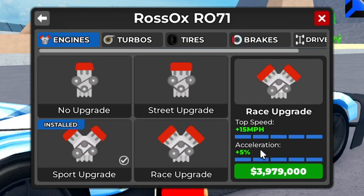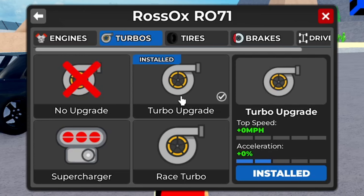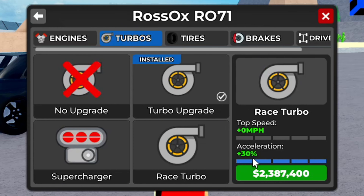We do have a sport upgrade currently. The race upgrade for the engine is worth basically four million dollars — it's going to add 15 more miles per hour to the top speed plus 5% acceleration. We're going to go ahead and purchase that for 3.9 million dollars. Let's hit that race upgrade.